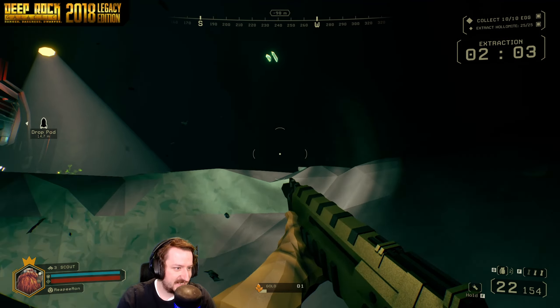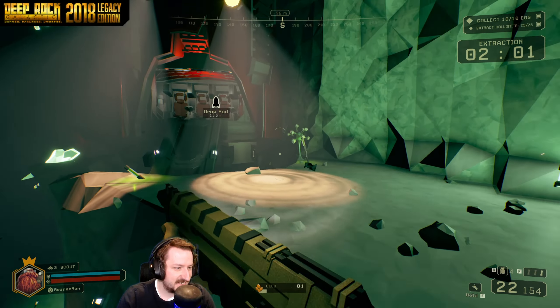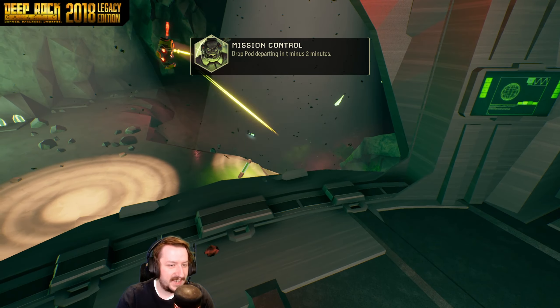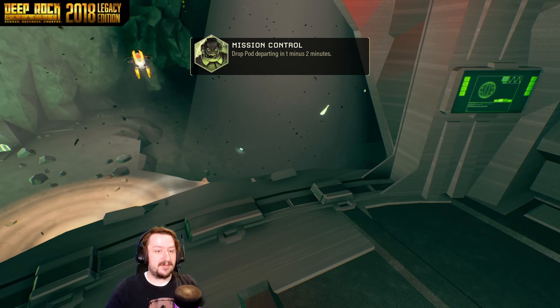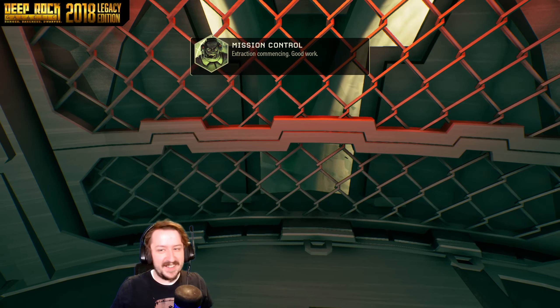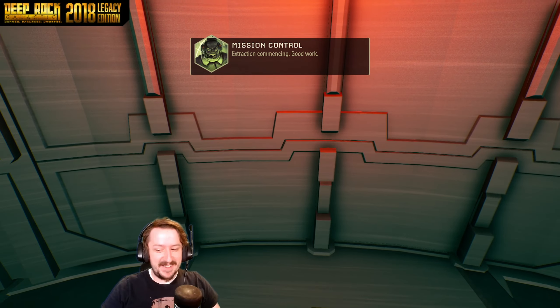There's no Thorns, no boomerangs, no cryo nades, no cryo cannon. There's a flamethrower, so I bet the Driller doesn't have a problem with this. Take care, Bosco. I like that Bosco still salutes — that's awesome, that's always been in the game.